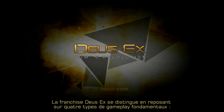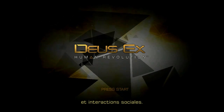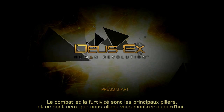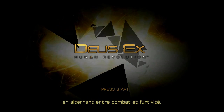The Deus Ex franchise distinguishes itself by relying on four main gameplay pillars: combat, stealth, hacking, and social. Combat and stealth are the main pillars, so these are the ones we'll be showing off today. We'll be playing the same section of the game three times in three completely different ways, alternating between combat and stealth.